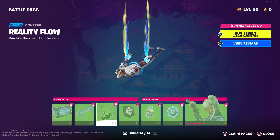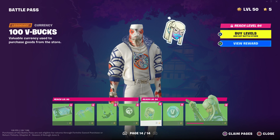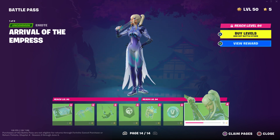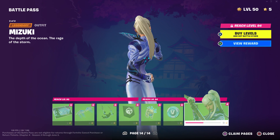Reality Flow, banner icon, new mode icon, 100 V-Bucks, and the Arrival of the Empress, which is your second style. It kind of looks cool — I like the first one better though.